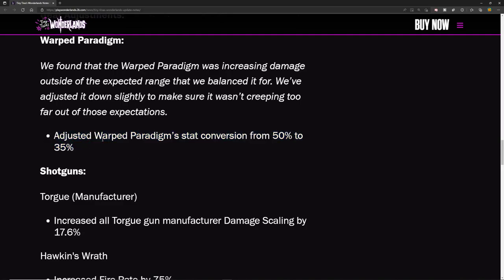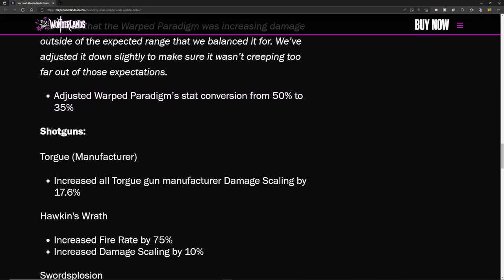For Torgue shotguns, they've increased all Torgue manufacturer damage scaling by 17.6%. Wait — are they saying they actually buffed Torgue shotguns? Am I reading this right?